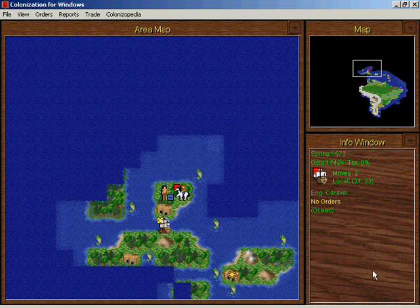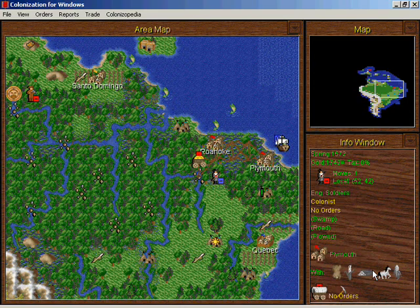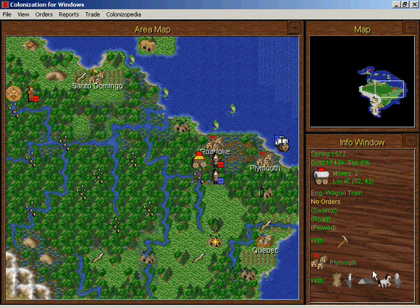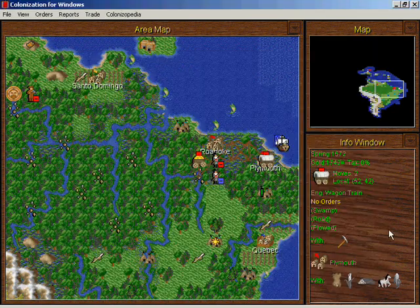Warehouse built! Landfall — I don't like the look of those Frenchmen at all. Stay away from my treasure! I'm just gonna move those soldiers out there to give the French the idea that this treasure is not up for grabs.